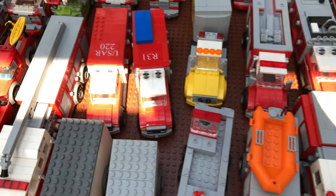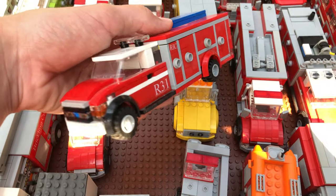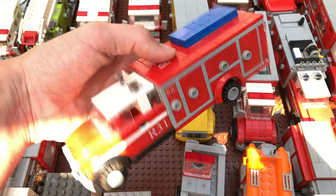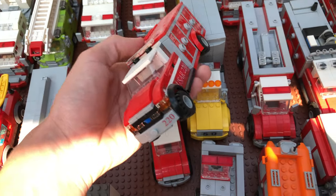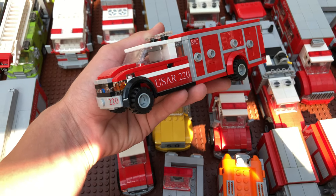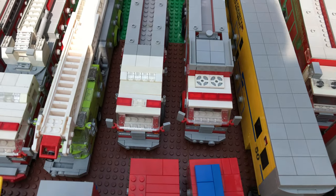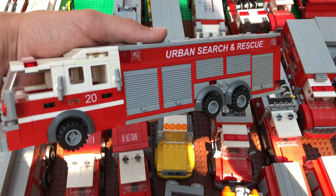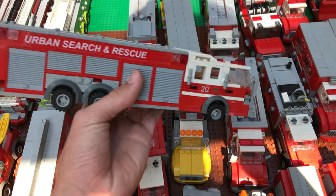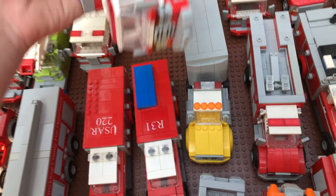Continuing, I have the rescue — Rescue 31 — and the USAR tender, which is missing its rescue board on top. Behind that I have the two USAR trucks. I have the original USAR 20, which is completely outfitted with tools, and USAR 40, which is the newest one and is also completely outfitted. There will be a video on this truck in the coming months.